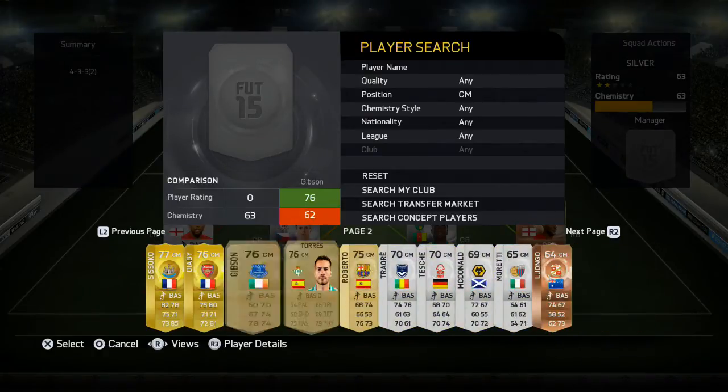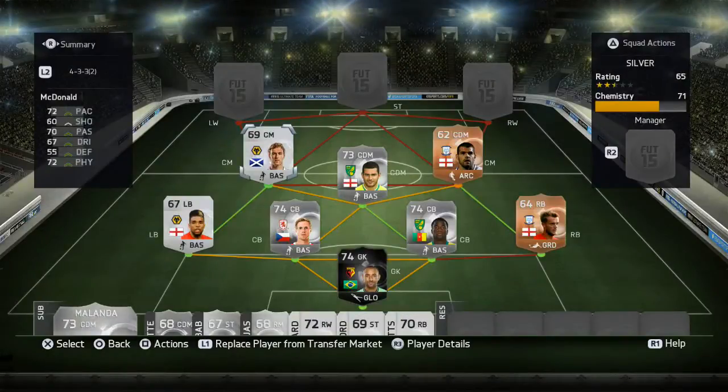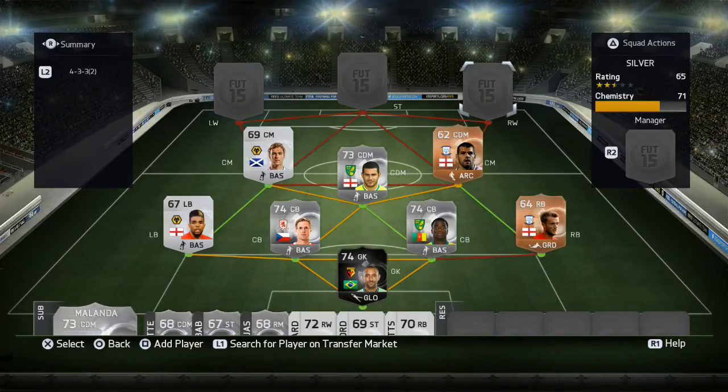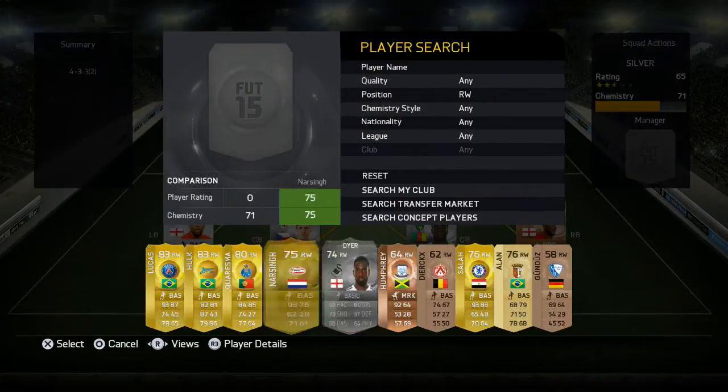Then to our next centre mid we have McDonald from Wolves. McDonald is once again a very well-balanced player - he's got 72 pace, 70 passing, 67 dribbling and 72 physical. We definitely recommend you getting McDonald guys, very good player indeed.